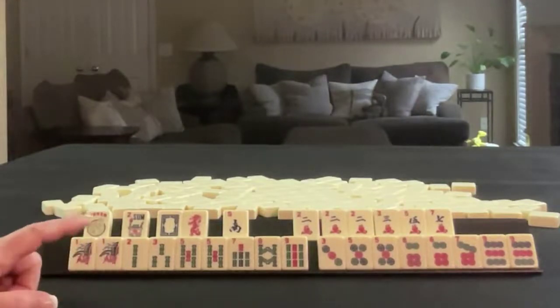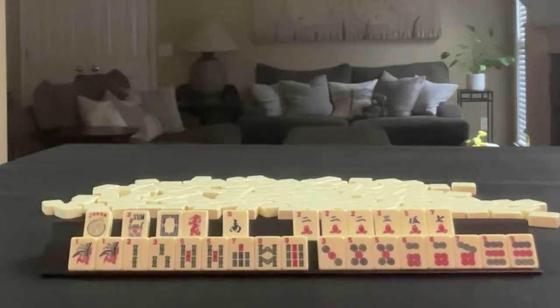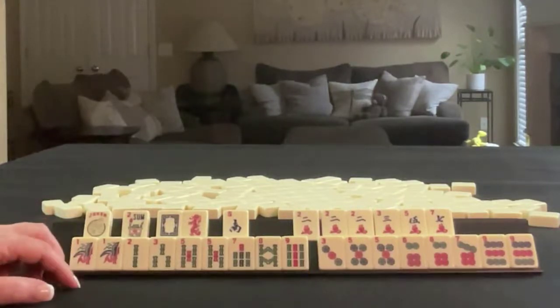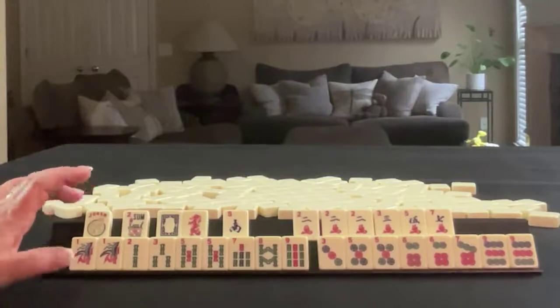If these were your tiles, what would you focus on and what would be your first discards? If these were my tiles, I think I would play the odd pair hand and then probably three, six, nine, or maybe a quint. That's a challenge though because that's three hands — you want to try to make a plan for two.